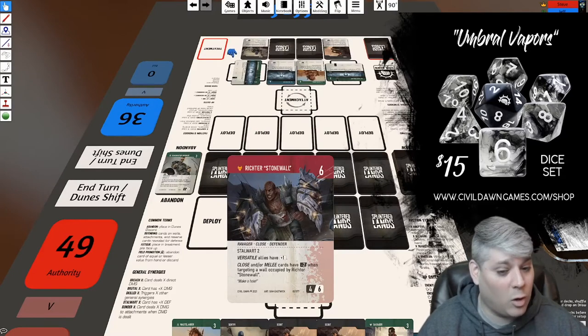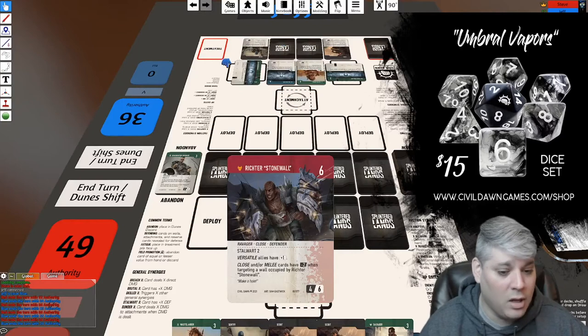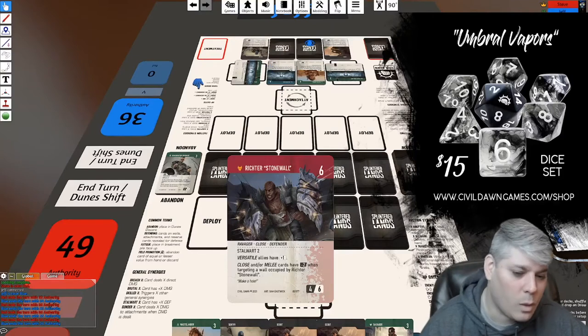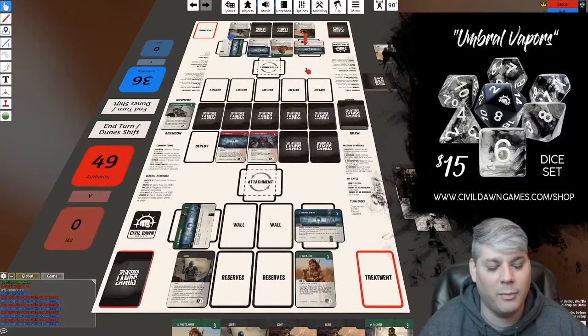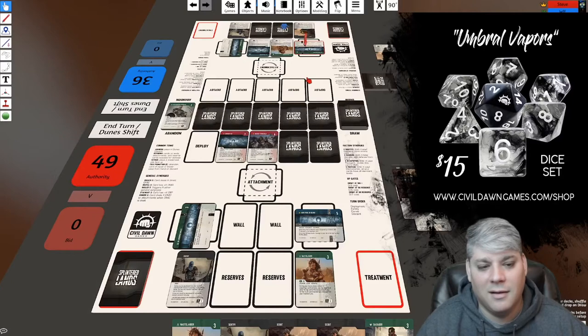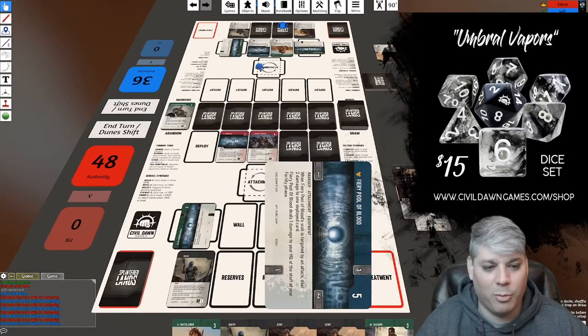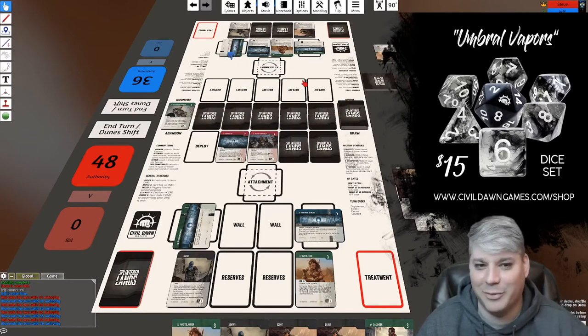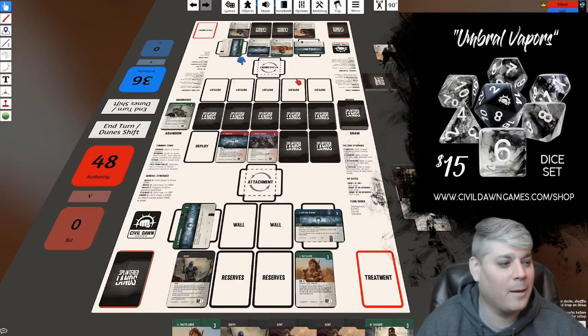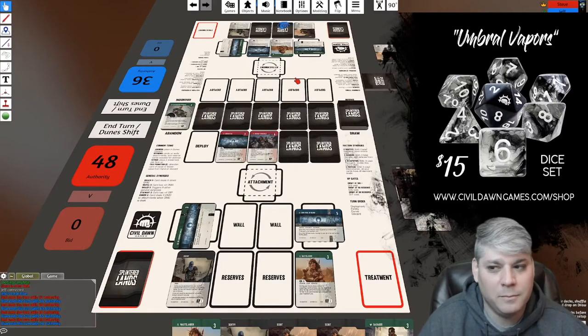Richter Stonewall says: Versatile allies have plus one defense; Close and Melee cards all have minus two when targeting an occupied wall. So I'm not getting bonuses from Richter Stonewall offensively either — he's a great defender. I'm hoping his four damage sneaks some stuff through. I'm going this way because I don't want Jeff to Call Master me again. I also have to take one damage at the start of my turn from Fiery Pool of Blood.